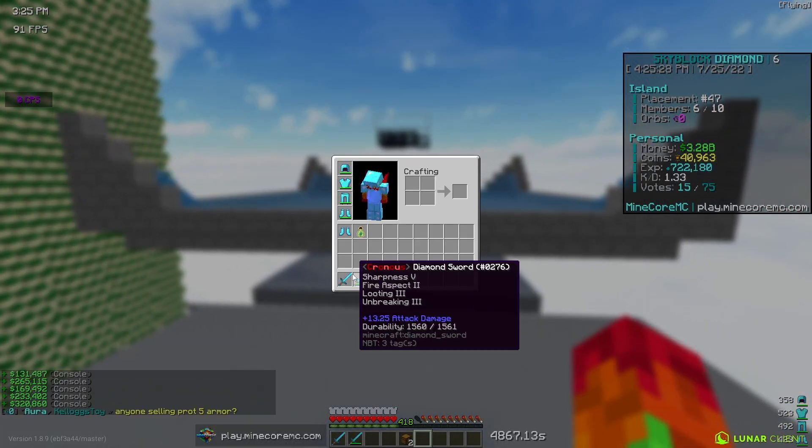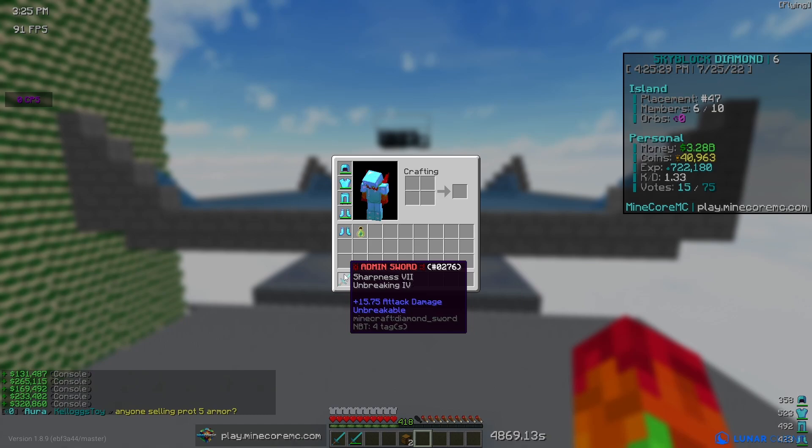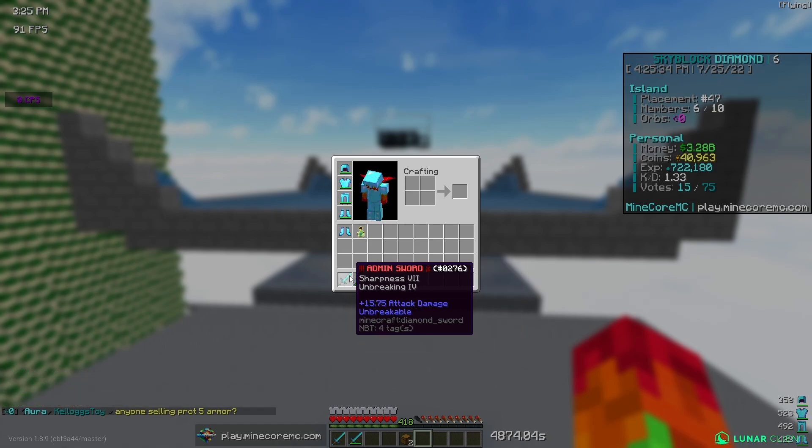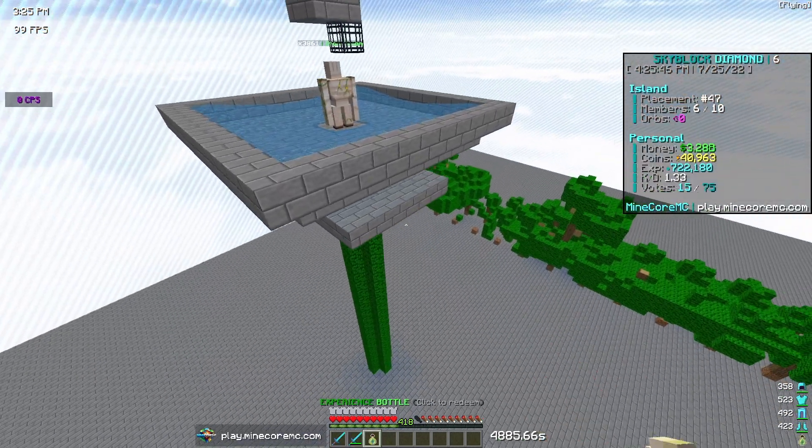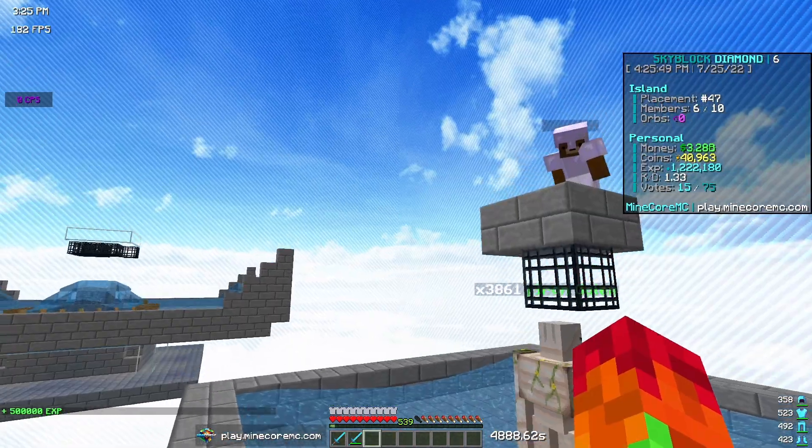I'm going to redeem the keys kit, we have some more money pouches to redeem, and we got a god sword. I don't know if this is better — it has better sharpness and better unbreaking but the admin sword has looting and fire aspect. I think you can probably upgrade this though, but the admin sword does have a lot better sharpness so it's a lot better. Then we got two legendary IHs, that's pretty decent.